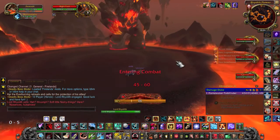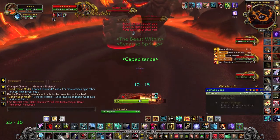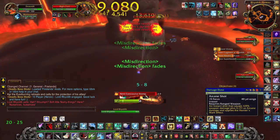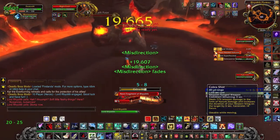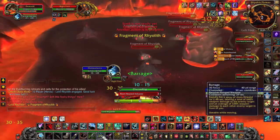Third up is Lord Biolith. You can do this in Survival spec, which makes it easier to kill the little adds, but you can also do it in Beast Mastery, because you will have more self-healing, which allows for more bad luck on the Volcanoes.